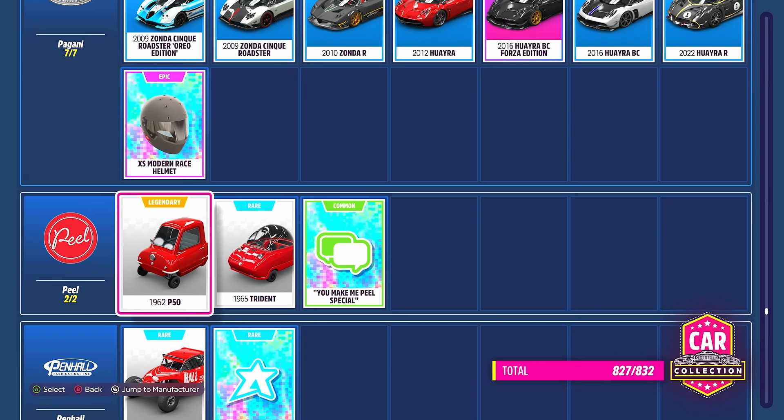The Peel P50, however, was a Secret Santa reward — not everyone's going to have that car. But if you are dead set on using the P50, definitely check out the auction house. With this challenge a lot of people are going to try and scoop that car so it might become fairly rare, but either the Peel P50 or the Trident will do.